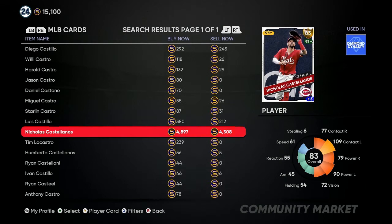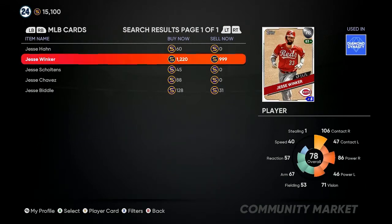Jesse Winker is another card for the Cincinnati Reds — 40 games played, 55 hits, and 13 home runs, so he has one more home run than Castellanos. A lot of people are expecting him to rise up. He's a 78 overall playing up to an 83 overall, so that's going to be a guaranteed gold upgrade. If you can find this card on sale now at about 700, scoop it up — get five or six of these.